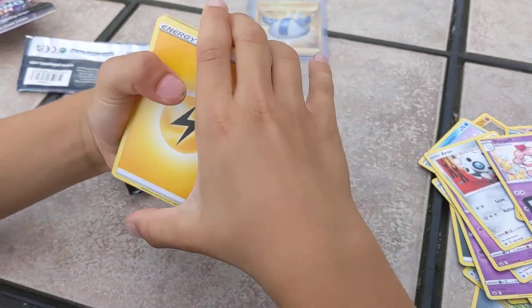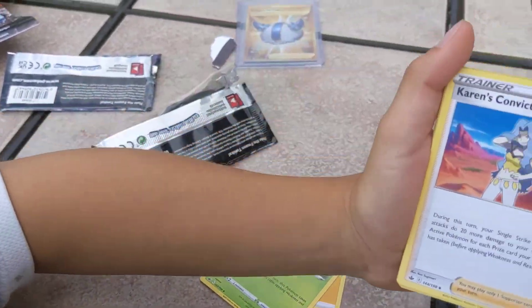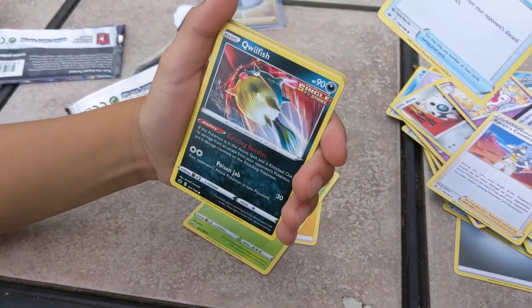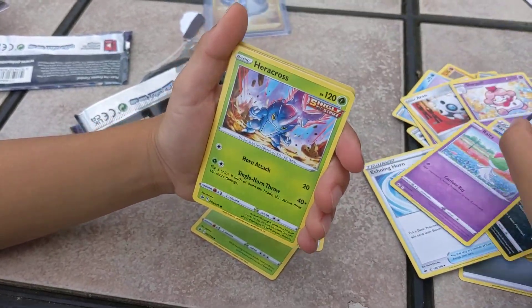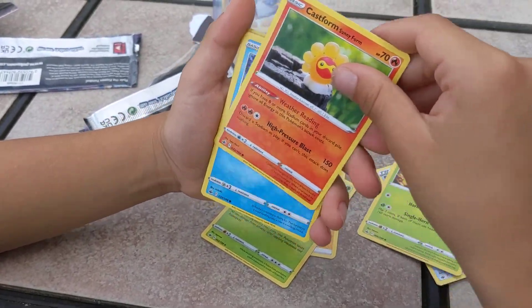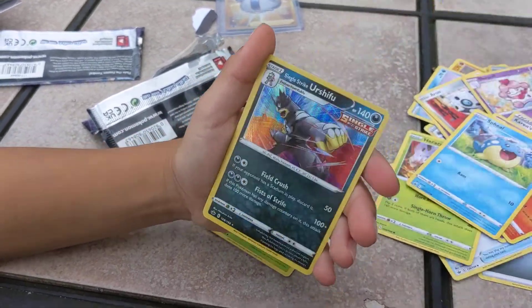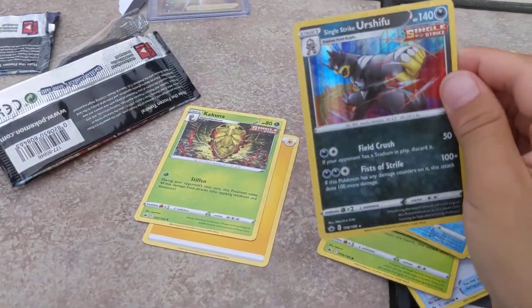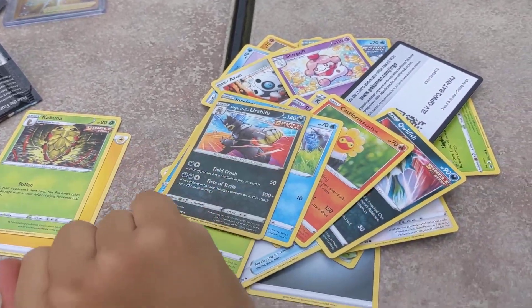What do we got? Energy. Kakuna. Karen's Conviction, Echoing Horn, Quillfish, Ralts, Heracross, Castform, Spiel. Reverse into Leon. And I think it's only hollow. Yep, hollow. Single Strike Ursula. It's got a hollow and a rare hollow.